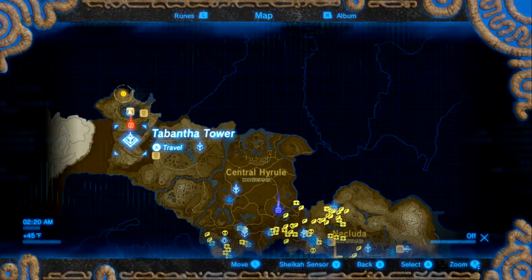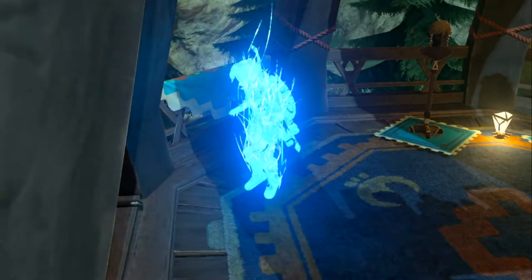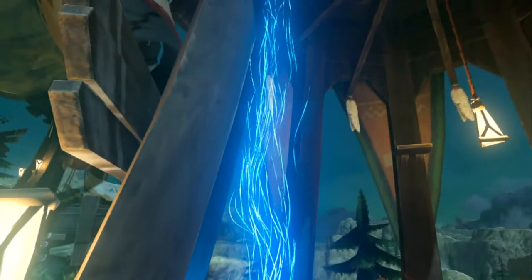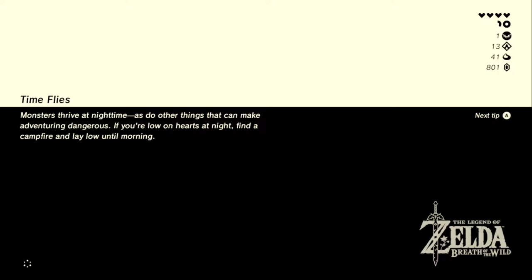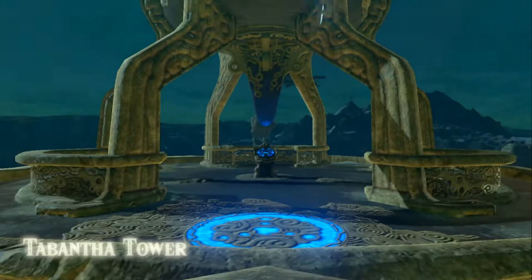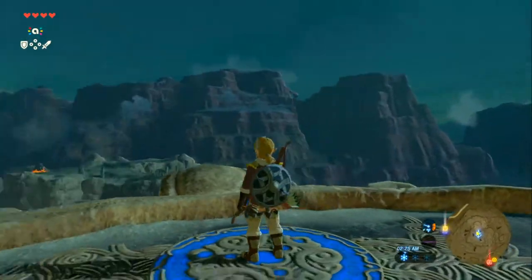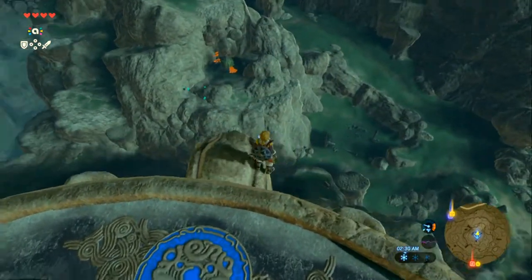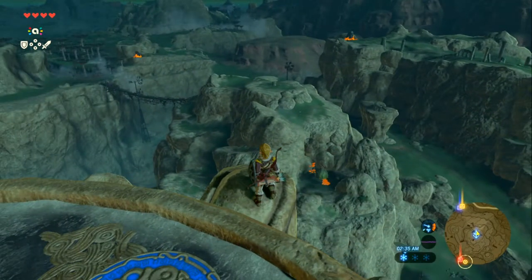Resorting to bomb mining — actually doing a lot of that already. The only problem with bomb mining is the explosion tends to scatter the minerals. Confirmed: the last four spirit orbs were traded for a stamina vessel, so the next four will go to health. Gliding south to the Great Fairy — recognizing the area, which is great for luminous stone grinding.